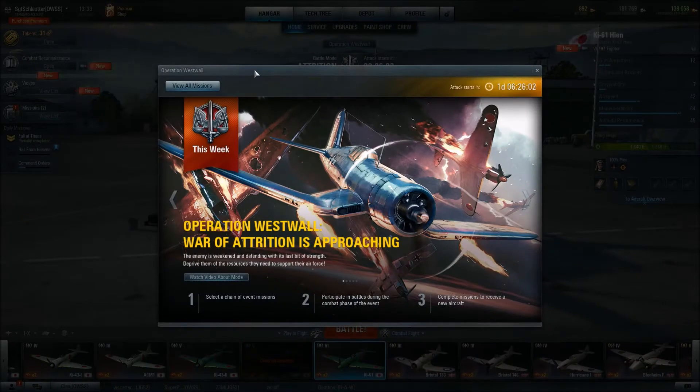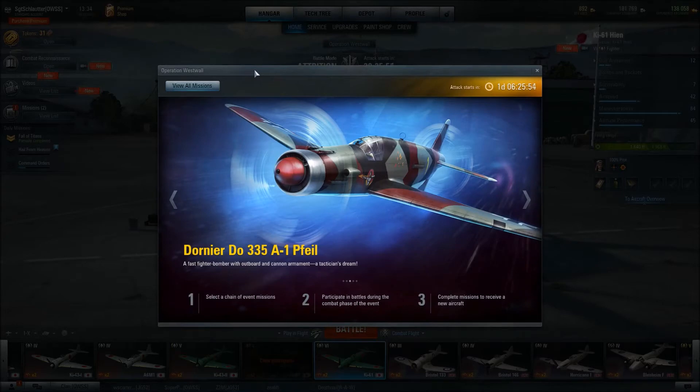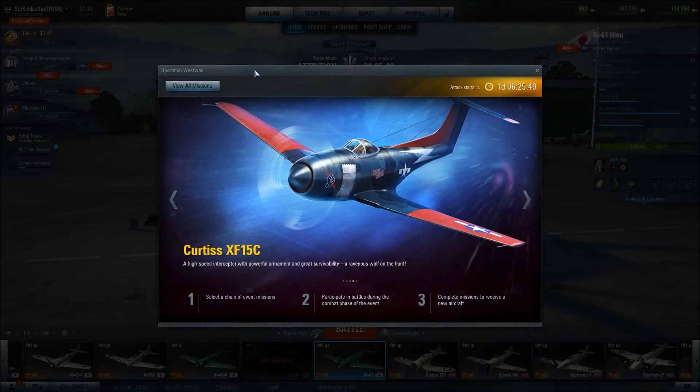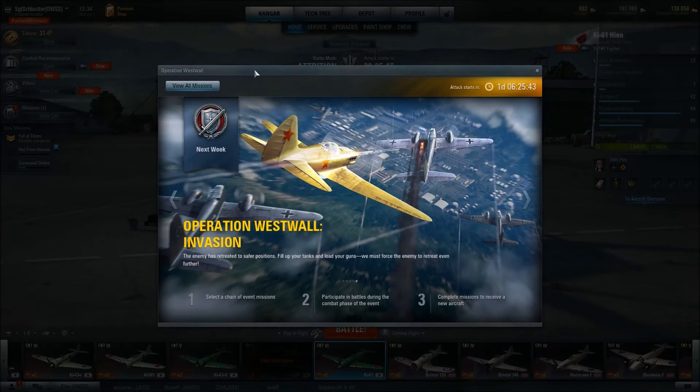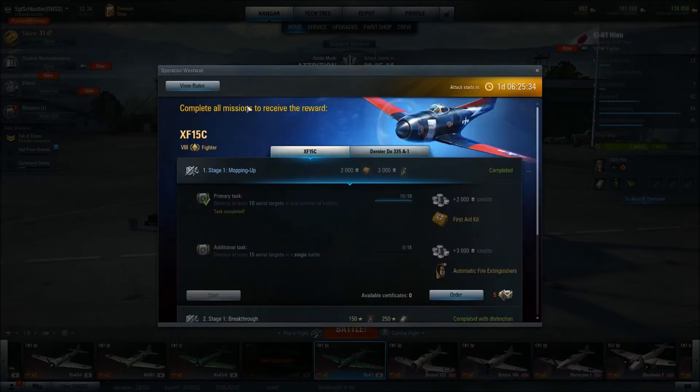The grand prize for these missions is the Dornier 335, which is a tier 8 British premium heavy fighter — the A1P file as someone told me — and the Curtis XF-15C, which is an American tier 8 light fighter premium. These missions are incredibly difficult, but I wanted to give you guys as many tricks to beating these as possible.